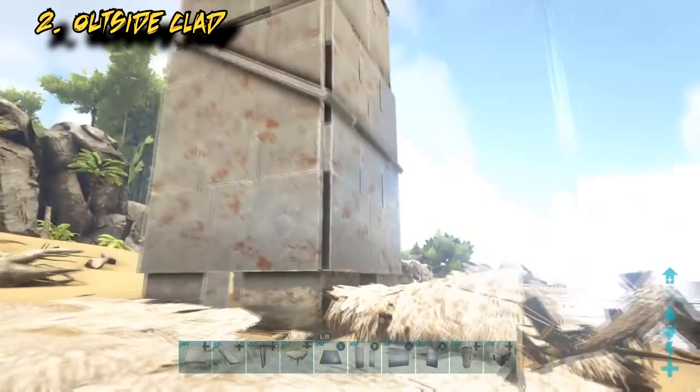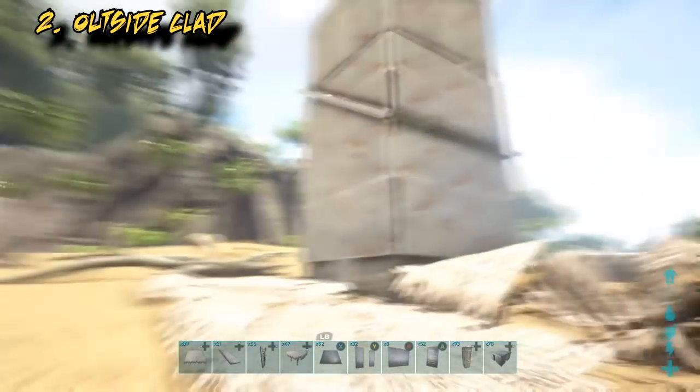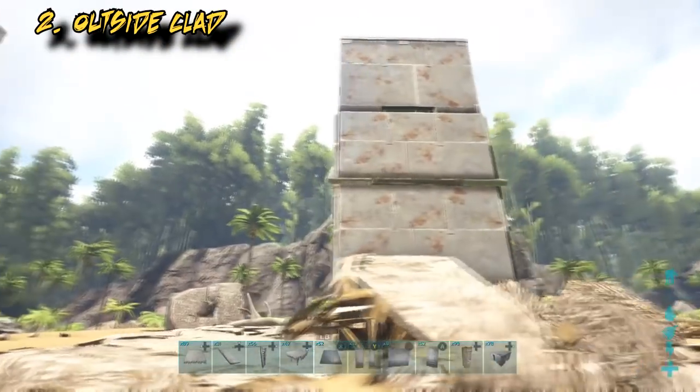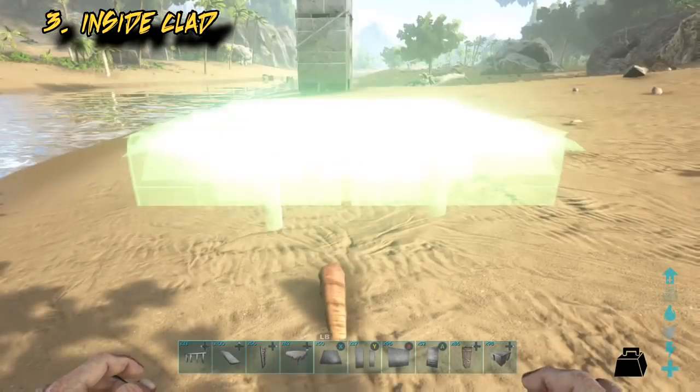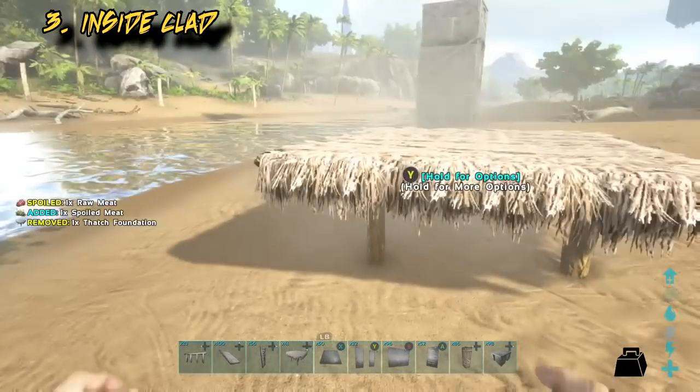So this is a really easy way of putting a sniper slit into an existing building. The downside is the downward arc of fire isn't as good as the other methods, which can be improved on by using inside cladding.